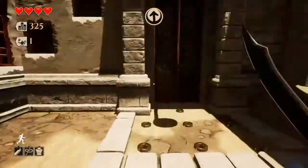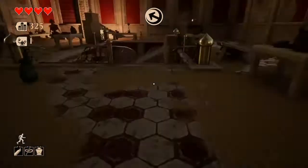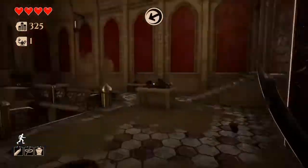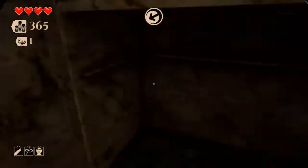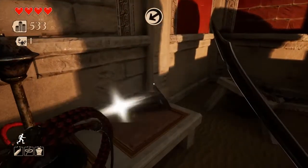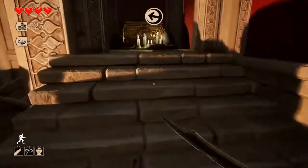Hier haben wir so einen Gesundheitstypen. Aber wir haben uns zum Glück noch gar nicht verletzt. Jetzt müssen wir hier ganz schnell rüber. Weg mit dir. Mein kleiner Luzi, der kämpft auf jeden Fall gut. Kümmere du dich mal um die Gegner, ich plündere mal hier. Die Kisten geben auf jeden Fall gut Gold.